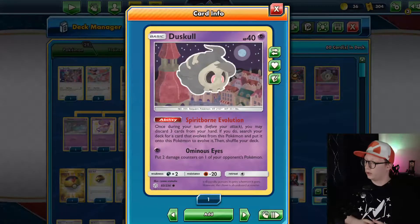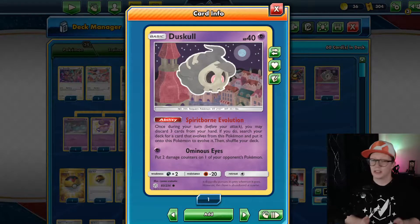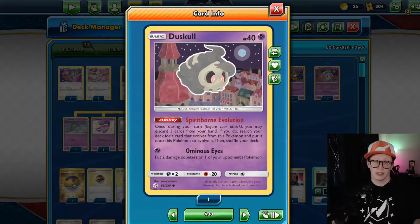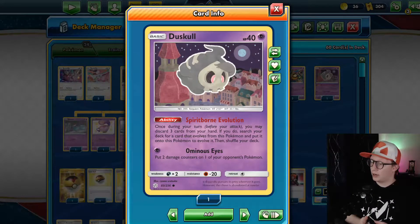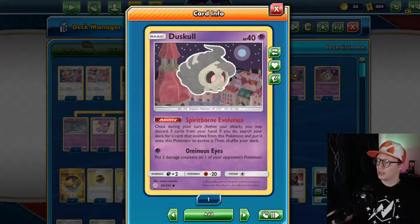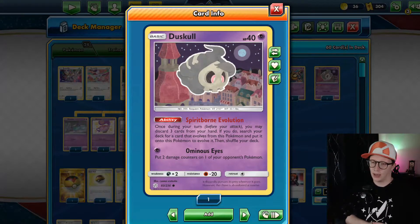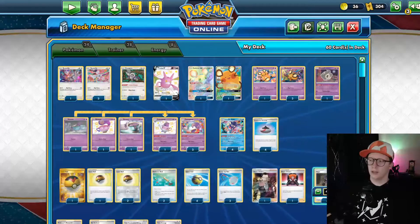Lastly, we play one copy of Duskull with the Spirit Born evolution. Once during your turn before you attack, you may discard three cards from your hand — a good way to discard Mad Party attackers — and search your deck for a Pokémon that evolves from this Pokémon. We don't play a Dusclops; we're literally using this to discard cards, and it'll be a one-prizer if it gets knocked out. That pretty much wraps up all the Pokémon in the deck.